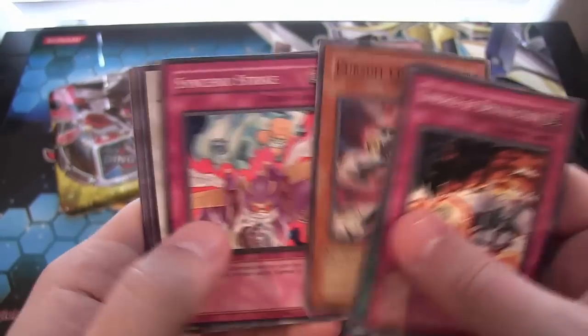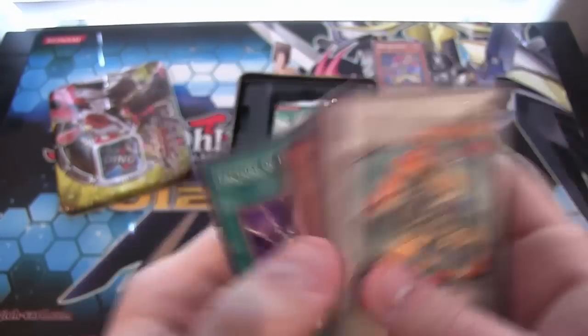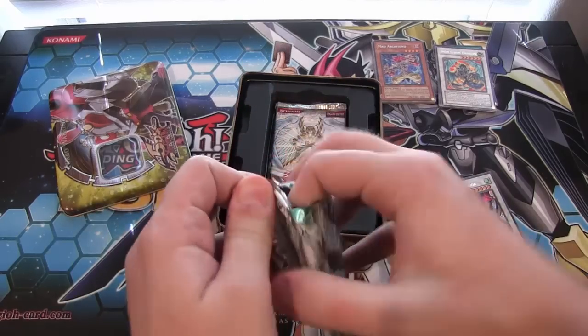Let's see — second pack. We get Iron Chain Dragon. It's an alright rare card to get, I guess. Save Ghost Black Rose for another day. All planned.